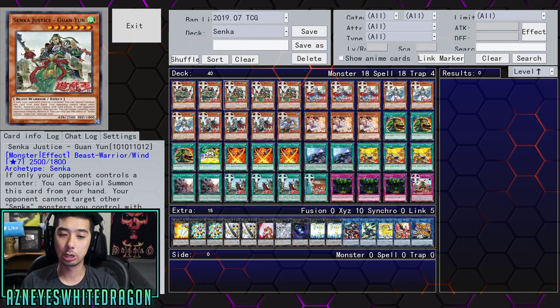If your opponent controls a monster you can just special summon this one. If your opponent controls more monsters than you, you can target one monster your opponent controls and destroy it. This card I feel like is kind of good and might see some play — it almost reminds me of Pinkadrop. You can special summon it and your opponent can't target other Senka monsters you control with card effects. I think this card might see some actual play.